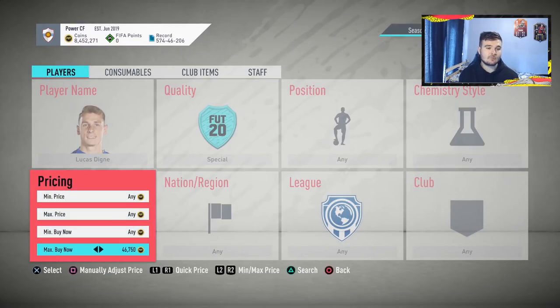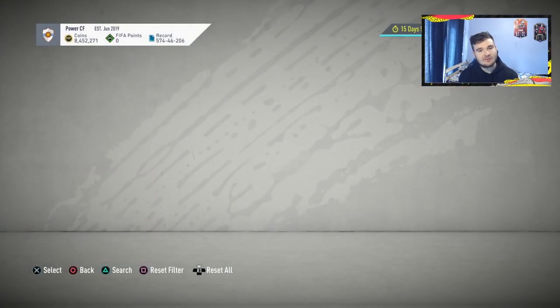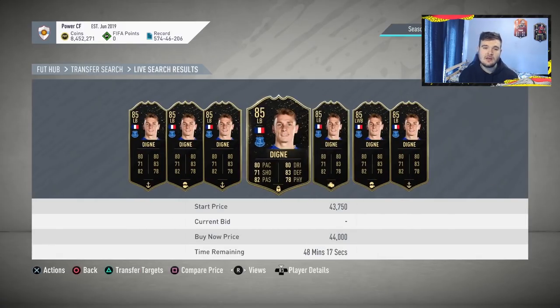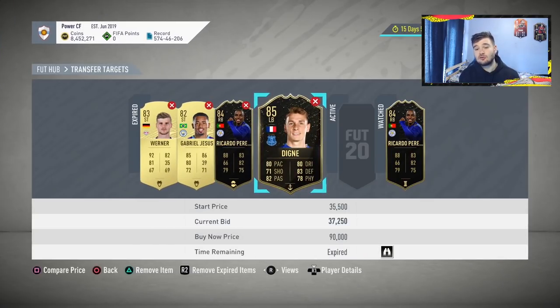Lucas Digne looks to be around 43,000 to 45,000 coins as the target price, with some Shadow versions in there too. We didn't win the bid at 37,250, but this card would probably sell for 44,000 to 45,000 coins — after tax that's around 5,000 coins profit. Try your best to aim for at least 5,000 coins profit per card. You are going to get outbid — like with Ricardo Pereira where we had to buy outright — so just be patient and persistent. Use this method up to around 300,000 to 500,000 coins.